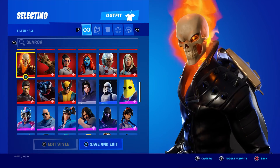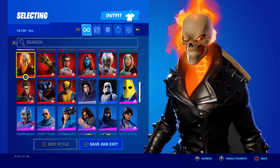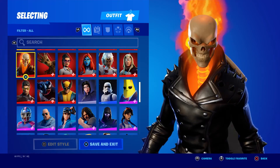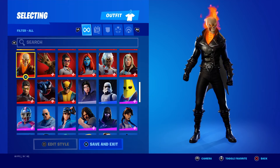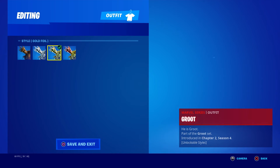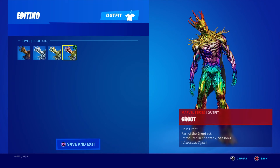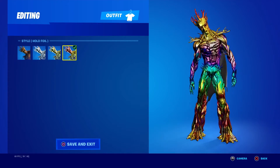Next up, Ghost Rider. There was a cup for him but we were actually doing good — didn't get high enough though. I was like top 2% for it. Next up is Groot — Silver, Gold, and Hollow. Man, I didn't know trees could be rainbows.